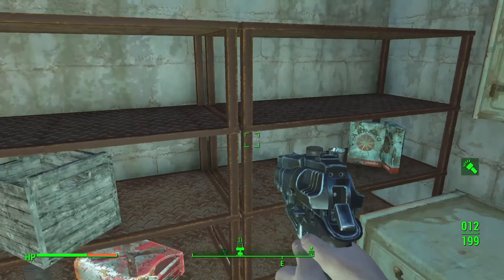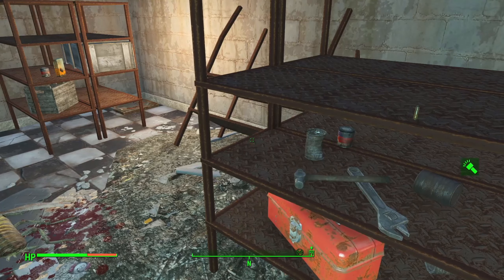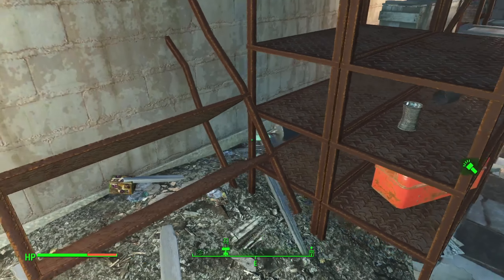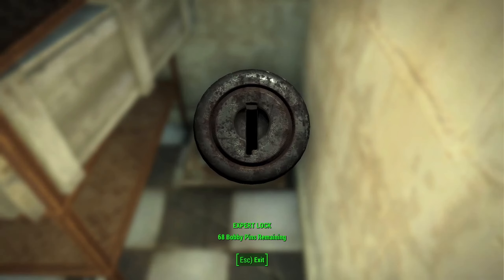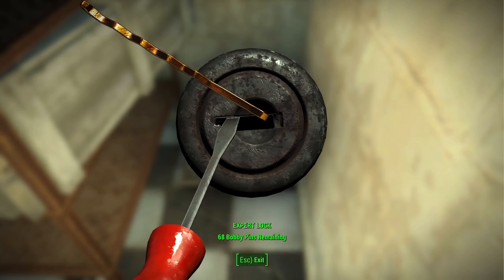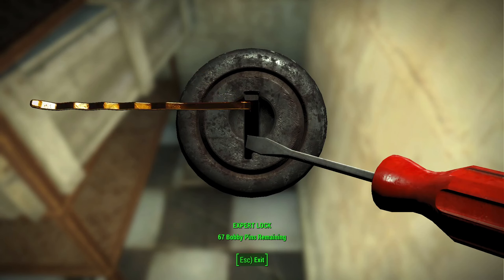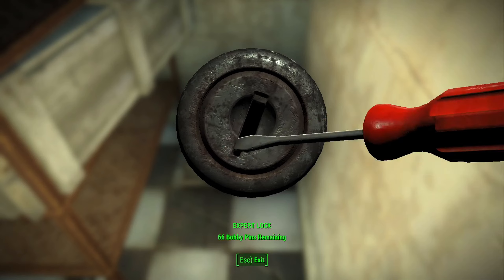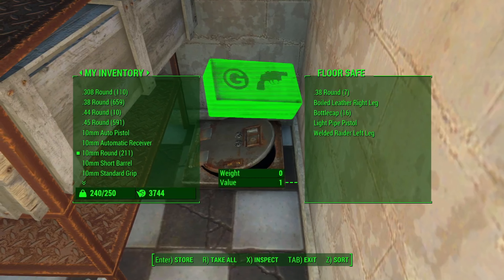I'll take some of these and scrap those. I should be able to put my gun up now. Ooh, a fusion core! Some decent — ooh, what's this? A bullet. Dandy Boy Apples. I wonder if I can get into this yet. So close. I'm on the struggle bus. There we go, we got there.